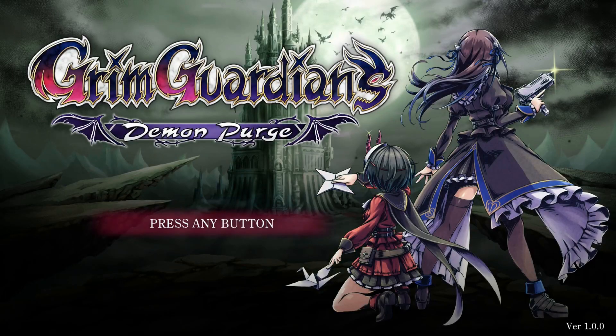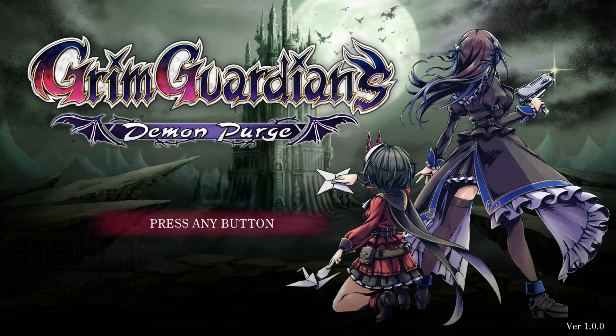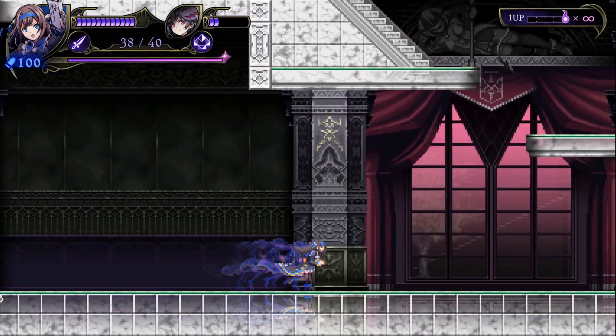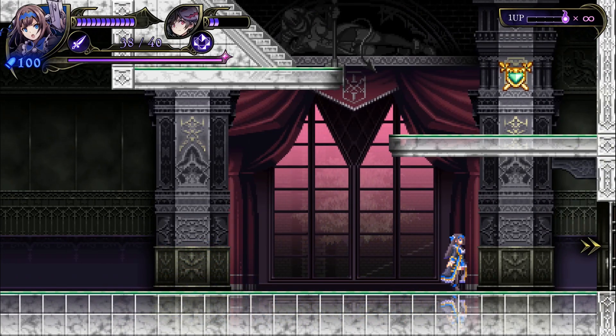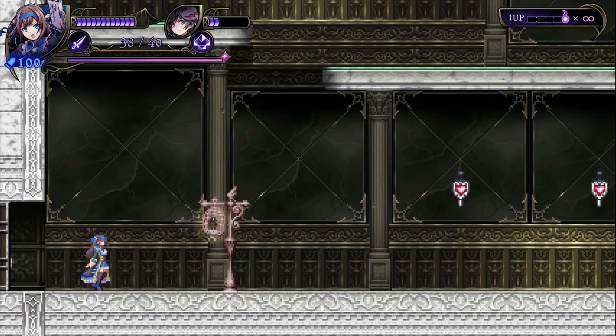I don't know how many of you are familiar with the Gal Gun games, but it's a series that I quite enjoy. They're essentially just on-rail shooters with heavy doses of anime fan service. It's funny then that those games would receive a spin-off in the form of Grim Guardians, a side-scrolling action game which follows the rules of what most people would know as a Metroidvania.